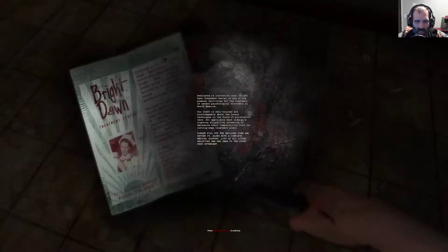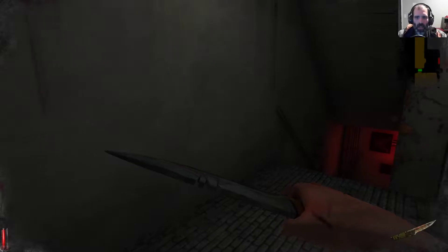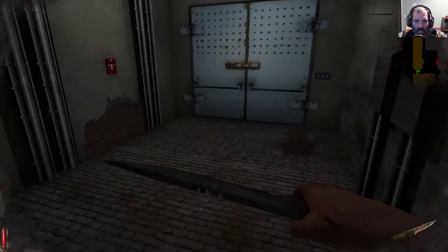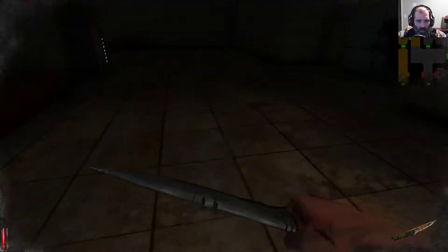It's a brochure. Dedicated and ventilated care — Bright Dawn Treatment Center is one of the premier facilities for treatment of severe psychological disorders in North America. So the gold areas on the map are places I've been; it'll help me track where I need to go. I auto pick up stuff now. Hold left shift to run — I figured that out already.